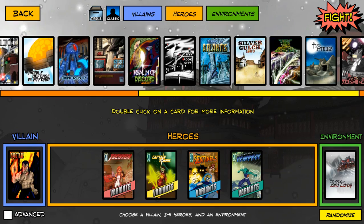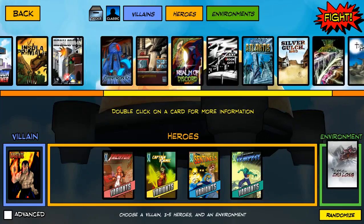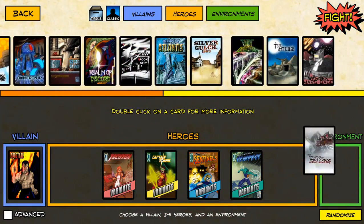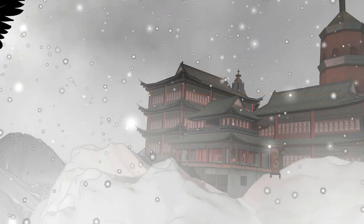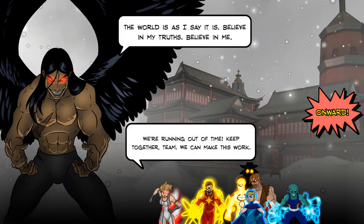Temple of Sulong gives the heroes a lot of draw power. Actually, let's give Apostate a bit of an advantage — oh no, I just did that one. Temple of Sulong it is. I need to be more decisive, I think. Is that the full team? I think that's the full team. Yeah, we're good. The will is as I say it is — believe in my truths, believe in me.